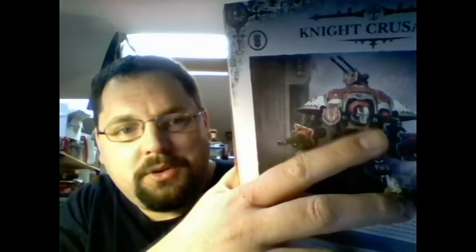It looks like GW actually put magnets in the arm joints on the model so you can trade out the arms, which is smart. I can kind of see what looks almost certainly like magnets there — they probably did it to allow weapon swaps, which is a great idea.